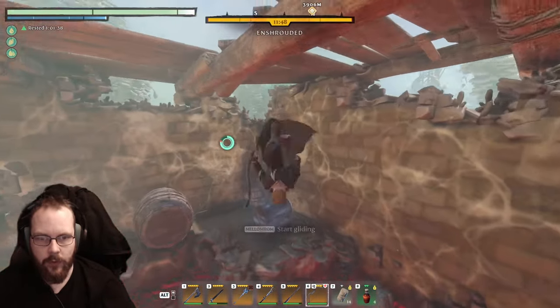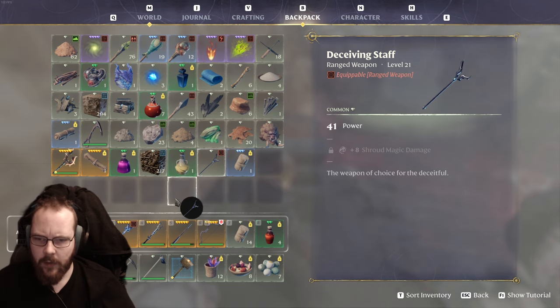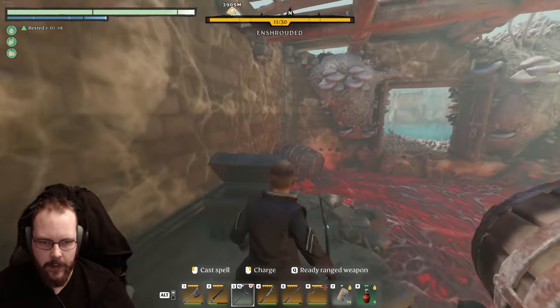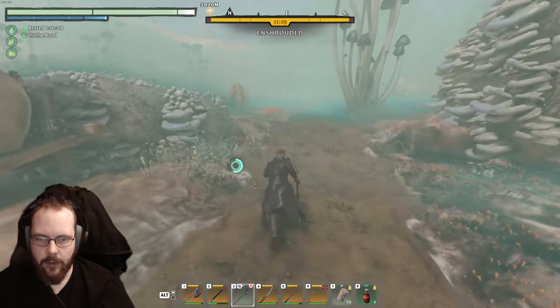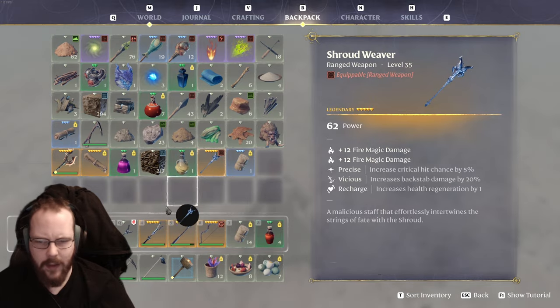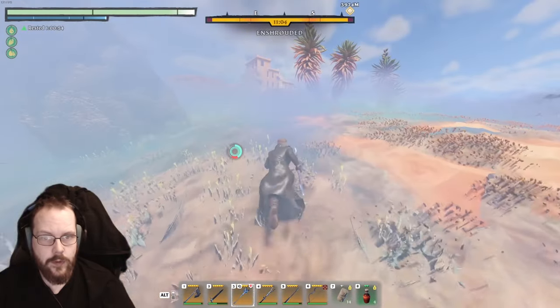Jesus Christ, that was a close one. A deceiving staff - I don't think I've seen one before. This looks kinda neat, I kinda want it in a legendary. The weapon of choice for the deceitful. I'm probably not gonna use it though - I have a level 35 Shroudweaver, I should just stick with that.